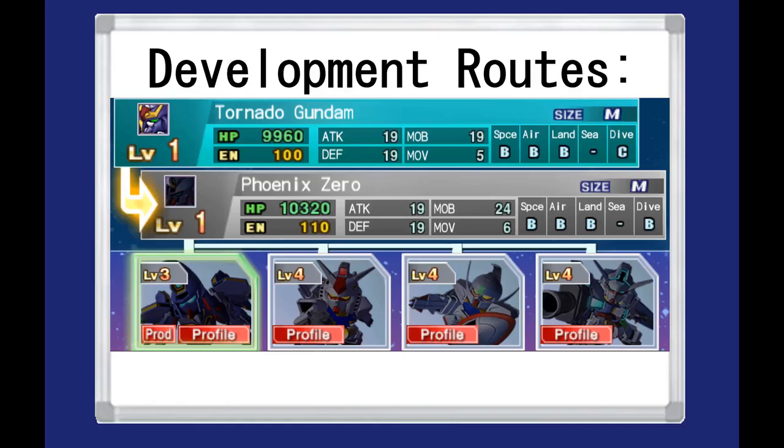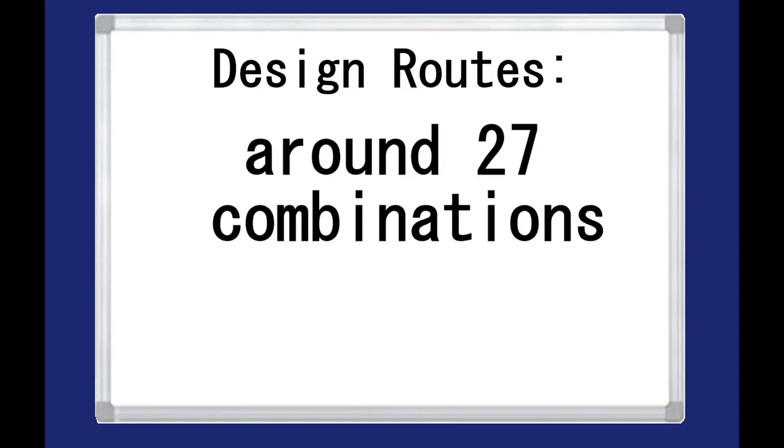When it comes to the development routes you get 4 in total, with the Tornado being upgradable to Phoenix Zero at level 3, or the starter variants of the Turn A and the Age 1 at level 4. Design wise, the list gets much longer, so I'll try to chop it up into easily digestible bits by category. Without further ado, let's get to it!